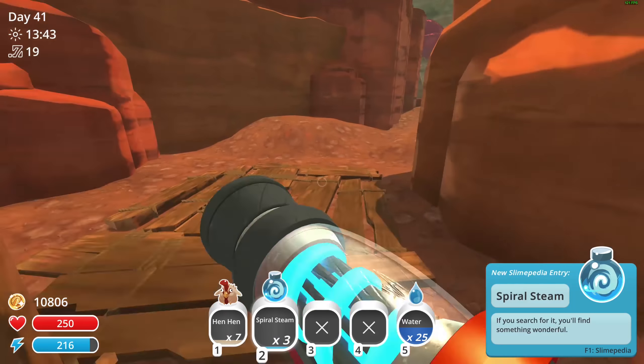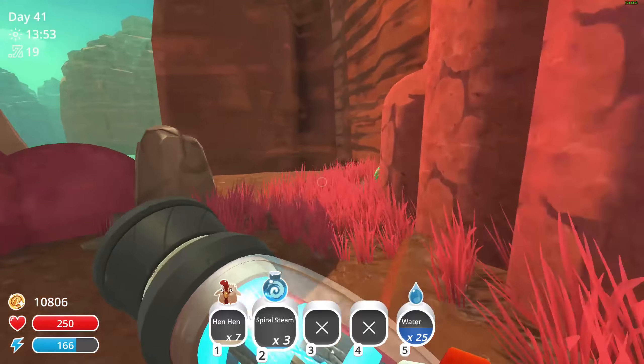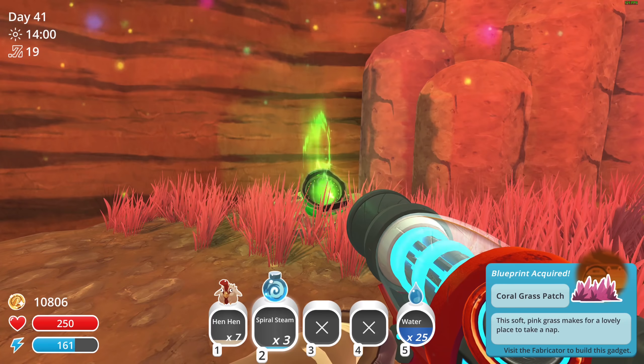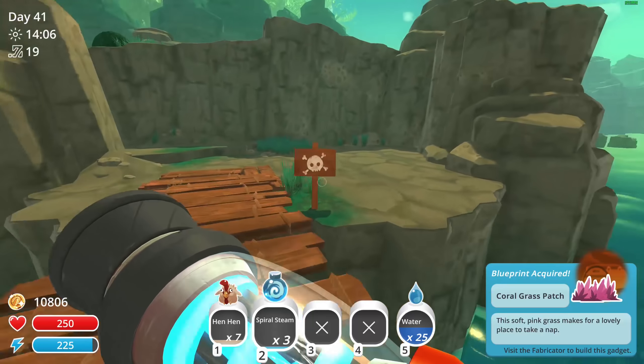Let's keep going. We're going to go into the Masked Blanket and loop around into the Ancient Ruins. I'm going to find as many of these as I can in just one run. I can also open this — Blueprint Acquired. It's a blueprint for Coral Grass.